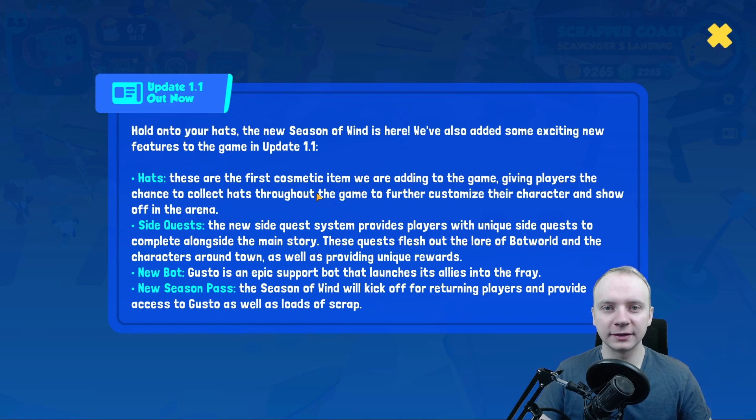The rest is pretty simple. New bot Gasto — I have no access to his description and so on, but I've watched the video of him in action and he looks pretty good. His playstyle is very interesting as well, but I will cover him in another video. So far I don't have this bot, so I will test him fully once I get him.